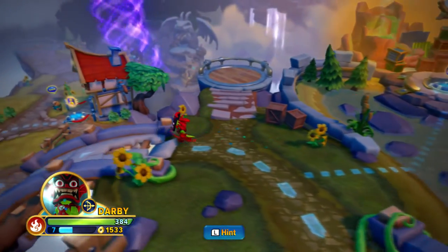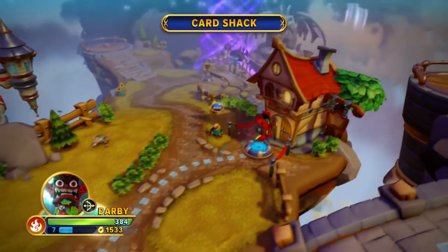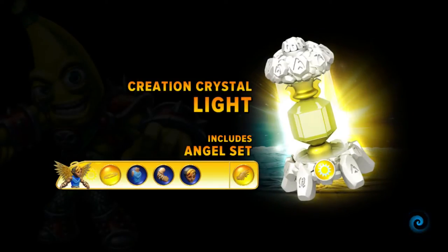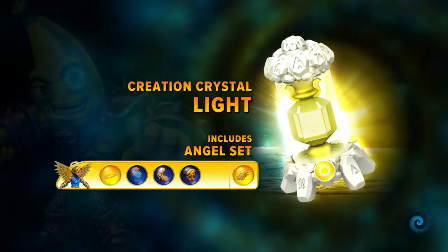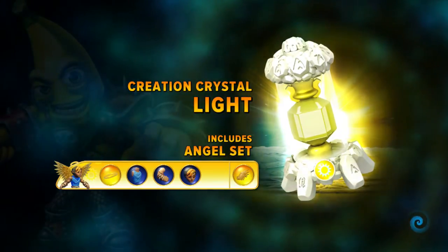Let's go back this way - ah here we go. What's this then? The card shack - let's have a look then. Supposed to be that guy we've met in the other level I guess. Ah light crystal - we might not have a light crystal. Includes the angel set. Is that a banana in the background? The banana warrior!